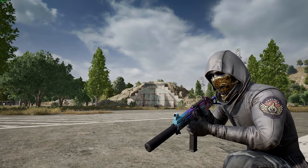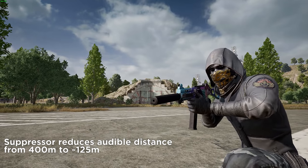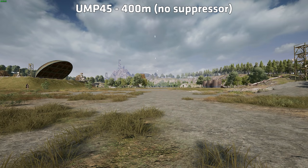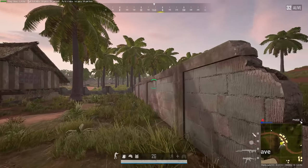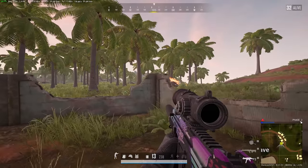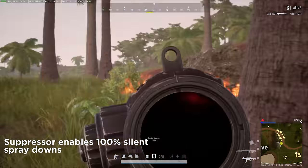The suppressor on the UMP is very interesting, since it reduces the audible distance from about 400 meters unsuppressed to about 125 meters. Having a gun which is completely silent outside of 125 meters is actually crazy good, because that means it will be impossible to hear within the same range where full auto spray downs are possible.